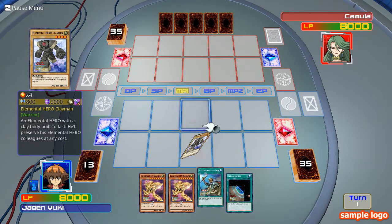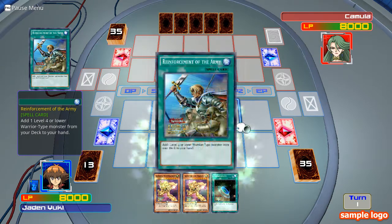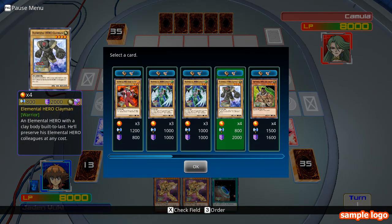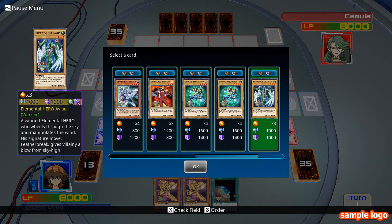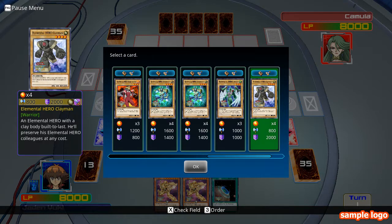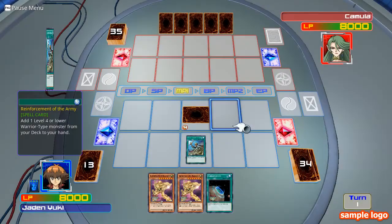Ok, I'm going to summon Clayman in defense, and I'm going to activate Reinforcement to add the best monster on my hand.